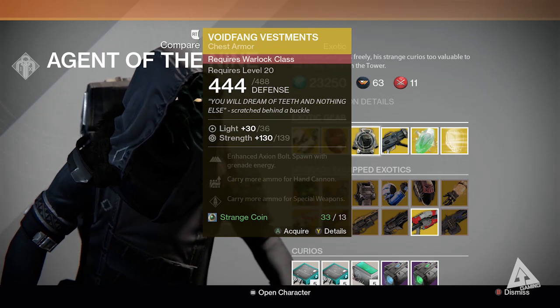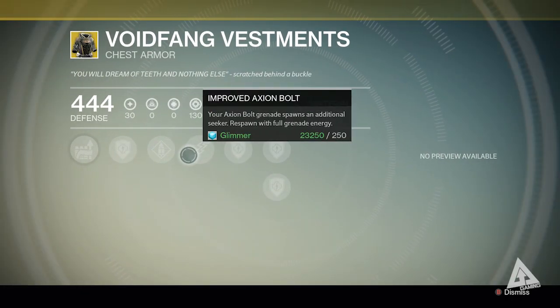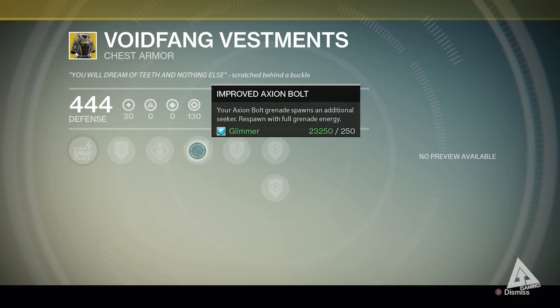Then for the Warlocks, this has got to be a running joke, but he is selling the Void Fang Vestments once again. However, take comfort in the fact that this one is better than the last one you had. The key talent for this is Improved Axion Bolt, and that makes your Axion Bolt spawn additional Seekers, and you respawn with full grenade energy.